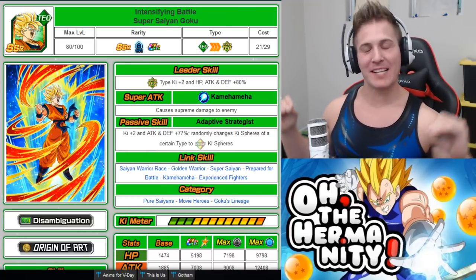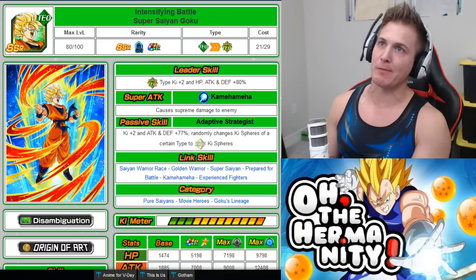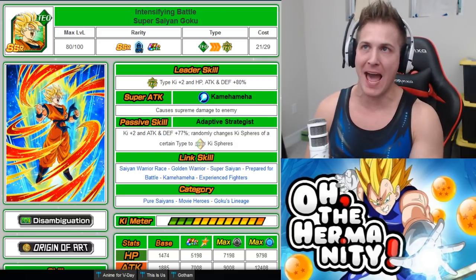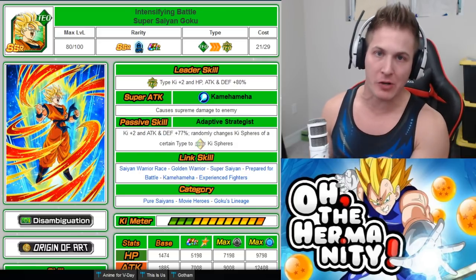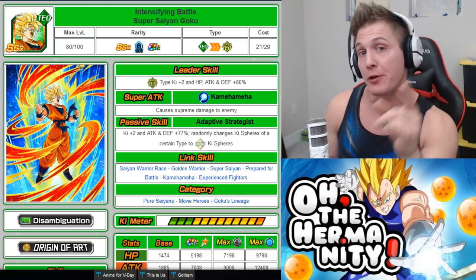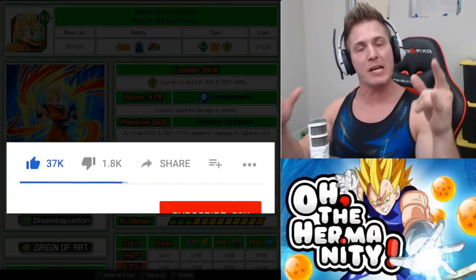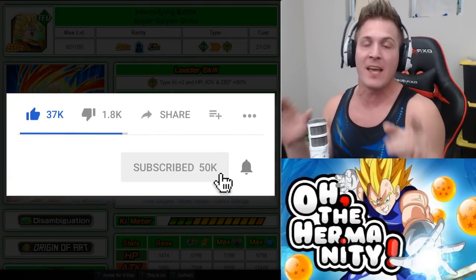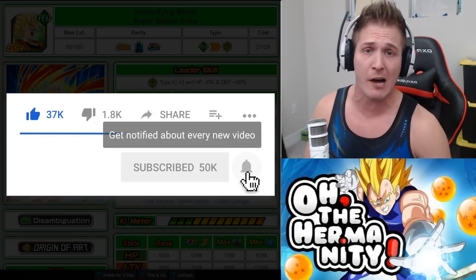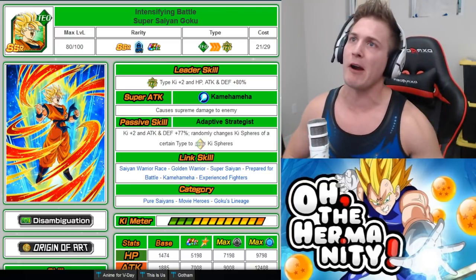Hey, what's up, Dokken fam? Welcome back to Oh The Hermanity. In today's video, I'm going to show you how to boost the super attack of intensifying battle Super Saiyan Goku without using any Elder Kai's. I'm going to show you a few different units that you can do it with. Before we get started, be sure to click that subscribe button and also click that notification bell so you never miss a new video upload from me. Alright, let's just jump right into it.